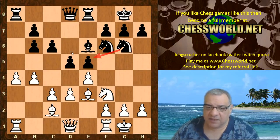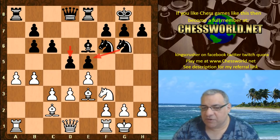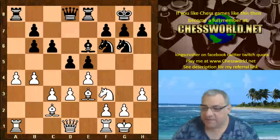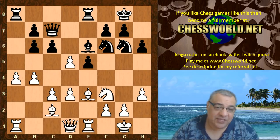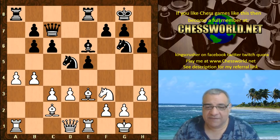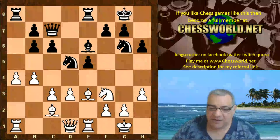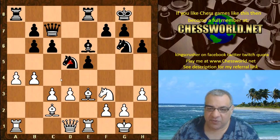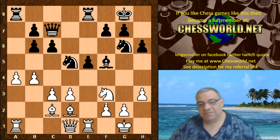Note the role of the knight supporting this liberating d5. Has black got any real problems here? h3, Queen c7, Rook e1, h6, e-takes — and it looks as though black has a really quite active, good-looking position. Nxd5 hits the c3 pawn, this protects it, and now Bishop f5.